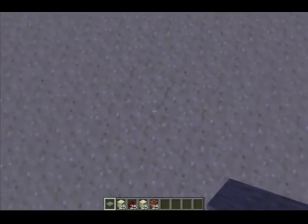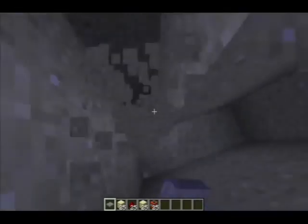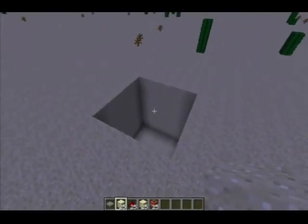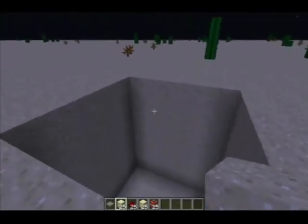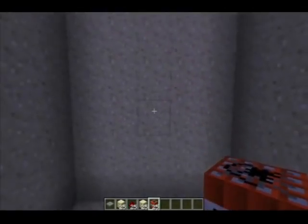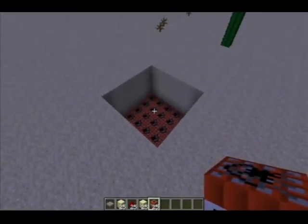So what you want to do to start off with is dig your hole. Six high hole, five by five. Then what you want to do, on the fourth layer down you want to place your TNT.